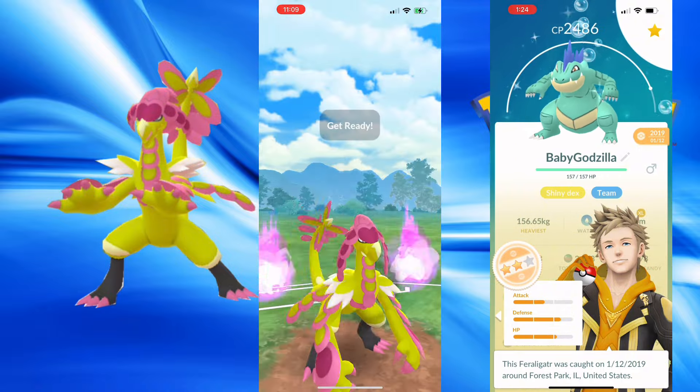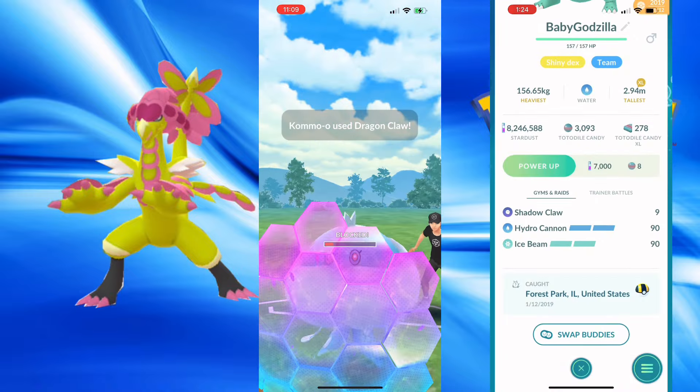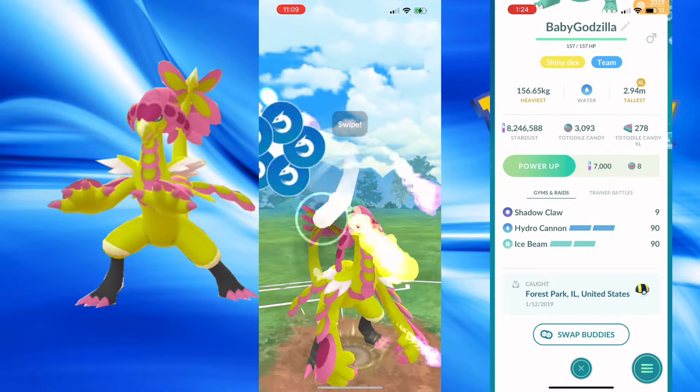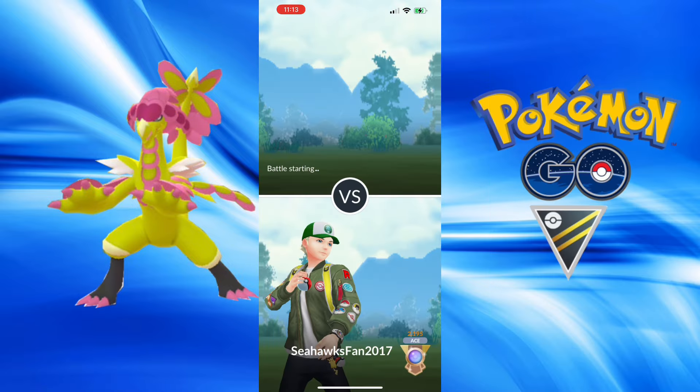We have Jellicent, which is a real annoying Pokemon to go up against, but we grab the last shield and Dragon Claw right after, back to back, and are able to take the victory.